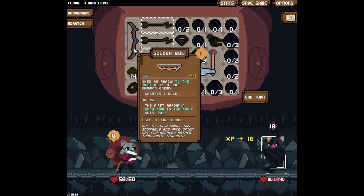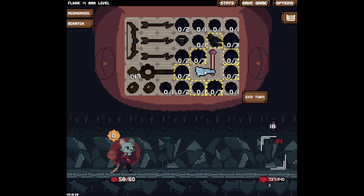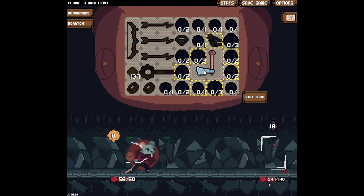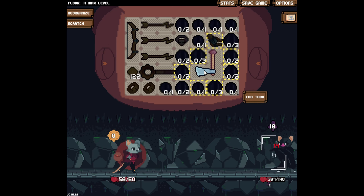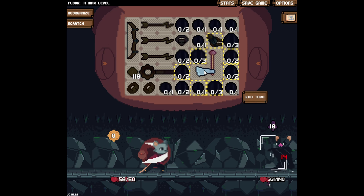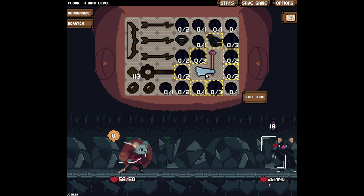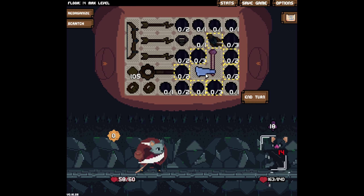These guys are strong — wow. What can we do about this? Just count down our money, say goodbye to our money. Yeah, if I have to battle I'm just leaving the floor.